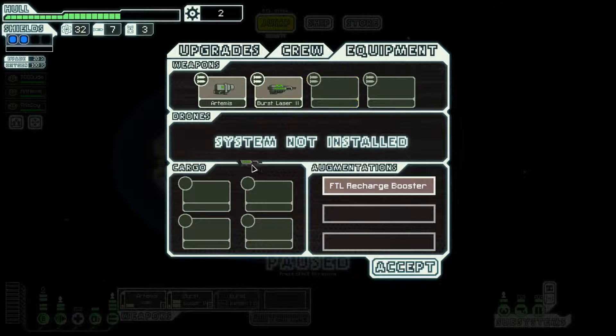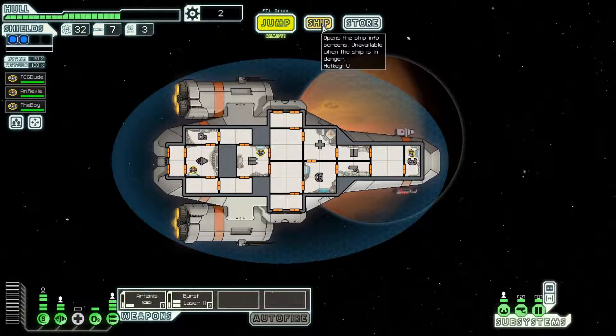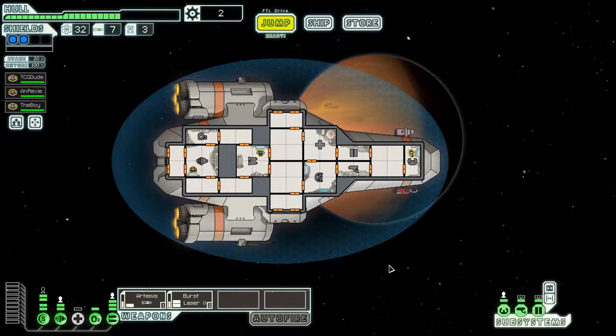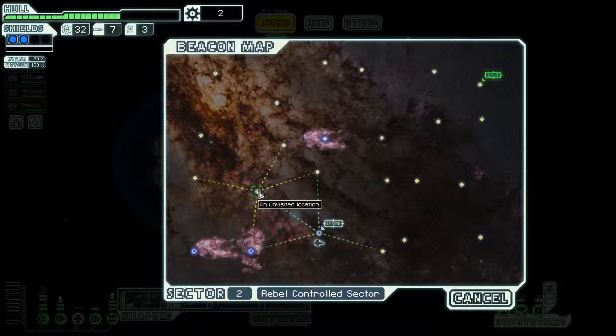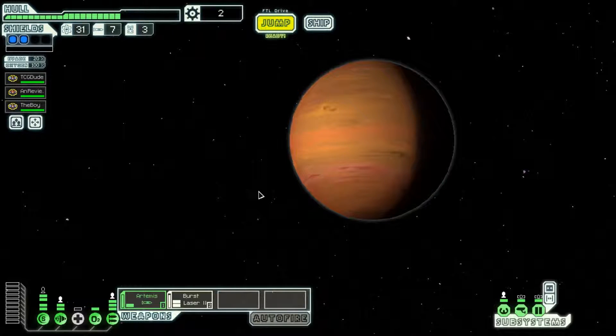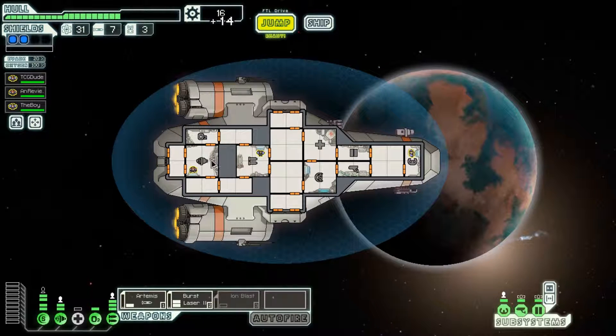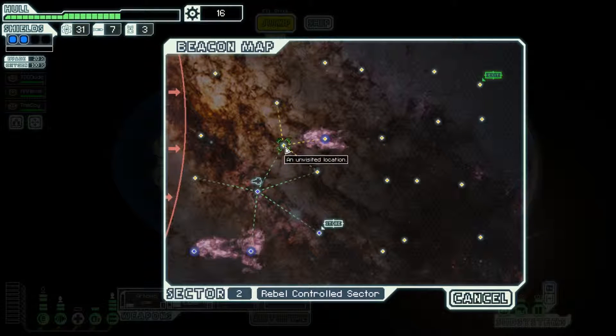Equipment. Take down the burst laser Mark 1. Ship equipment. FTL drive powers up 25% faster. Do we want to hold on to that? I think we do for right now, just because I don't have a compelling reason to sell it. So let's go ahead and jump backwards. And we got an Ion Blast and 14 scrap. This game is just giving stuff away. Maybe even it felt bad about how that last round went.